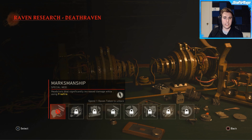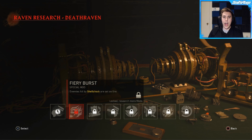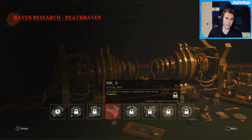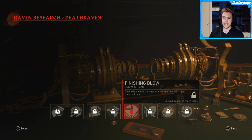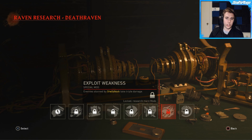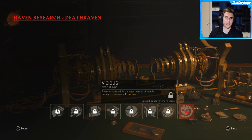Headshots deal significantly increased damage while using free fire. Enemies hit by shell shock are set on fire. Lethal equipment does significantly more damage while using camouflage. The player's weapon is upgraded while using free fire — that's fairly good. Deal extra melee damage against enemies with less than half health. Melee attacks deal extra damage over time while using camouflage. Enemies stunned by shell shock take triple damage. And last but not least, Vicious — enemies take triple damage instead of double damage while using frontline.